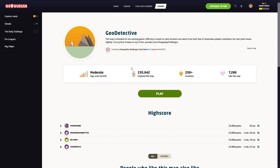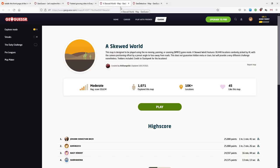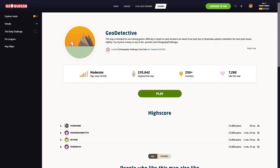I'm going to do GeoDetective. It said this is for non-moving games, whereas A Skewed World is no moving, panning, or zooming. So I assume that means I can pan and zoom on GeoDetective. I'm going to play the GeoDetective map — I will pan, I will zoom, but I will not move. Let's play.